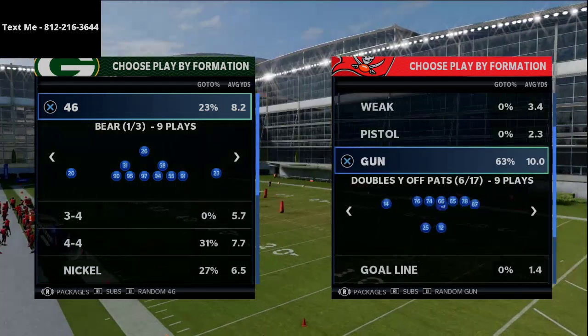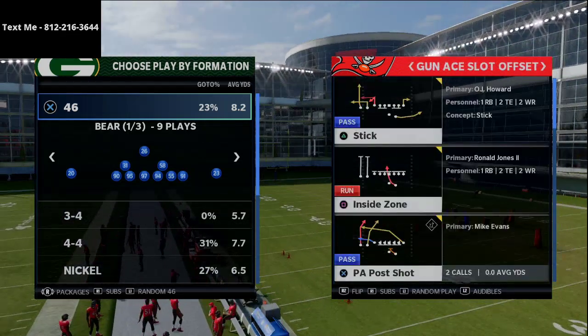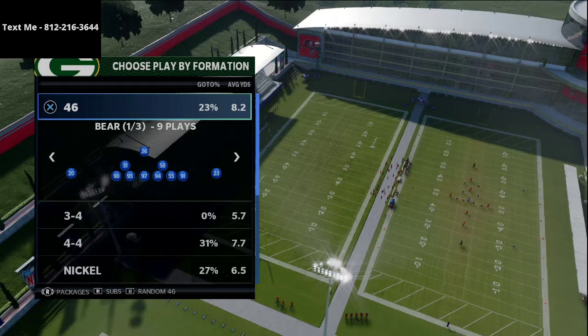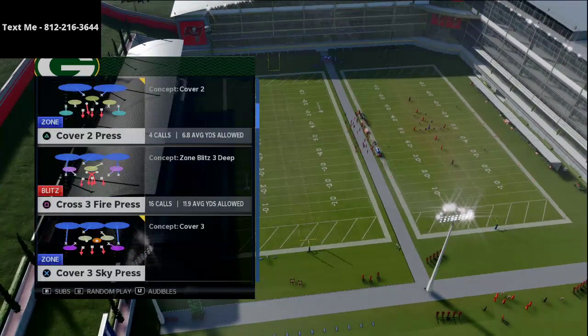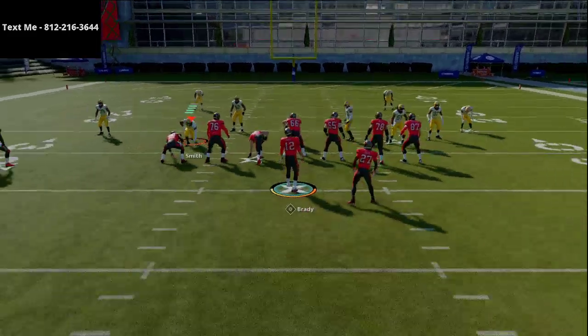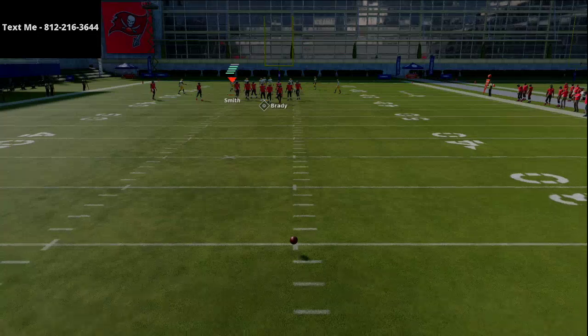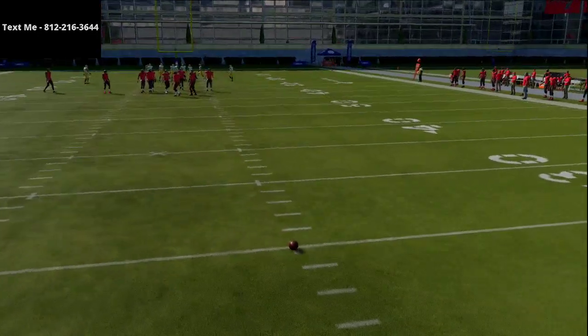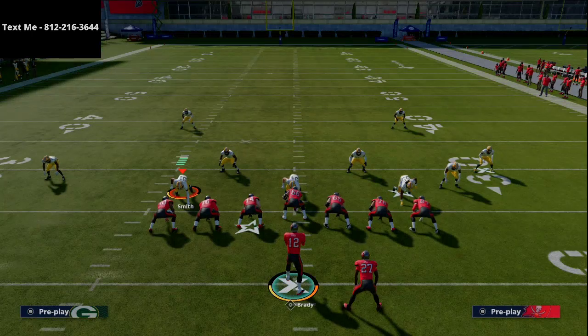I'm going to break down this A slot offset and show you the play PA post shot — a very nice cover 2 beater. I'm going to show you two different ways to beat cover 2 in this video. This is by far the best cover 2 beater you're going to find. The trick is to make sure that when you're running your trips right, your twin receivers in the A slot offset, you want to be running them to the wide side of the field.